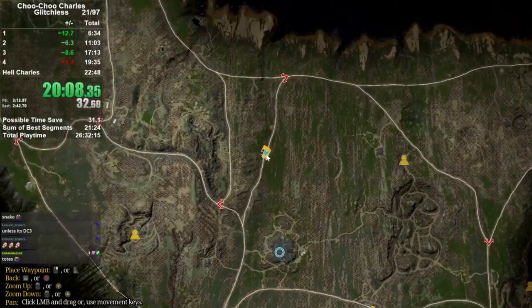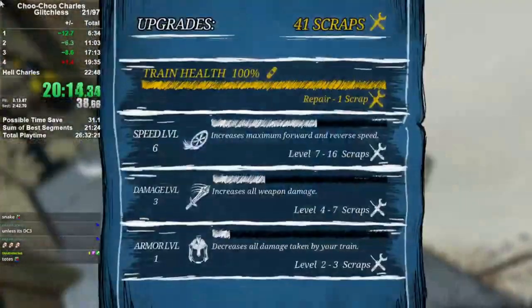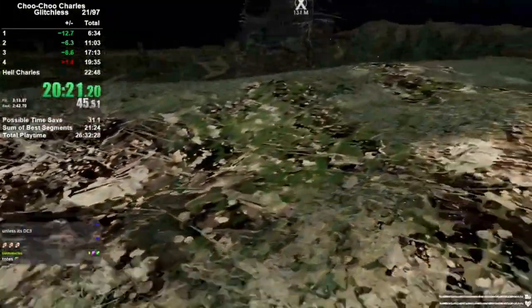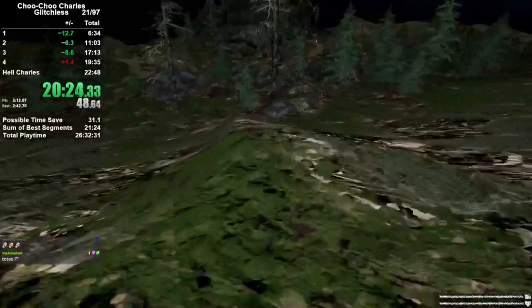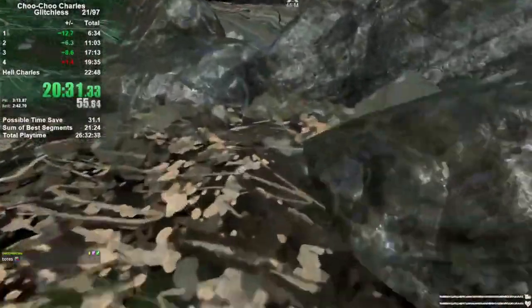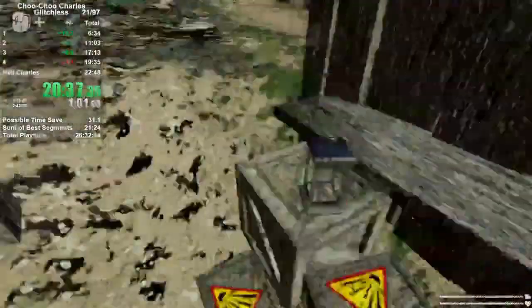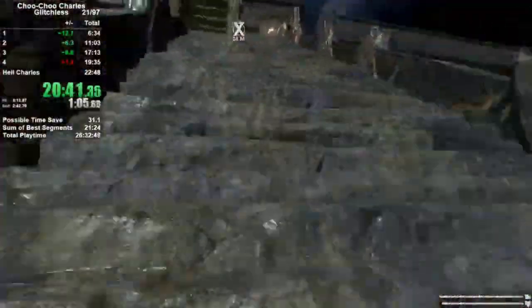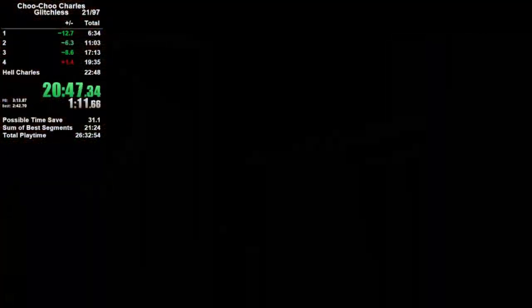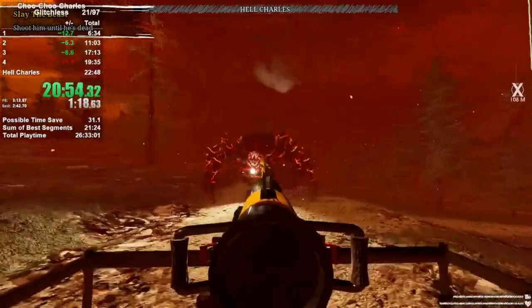We're going to have to deal with that big threat — the big burden of the run — which is of course Charles, or should I say Hell Charles. We jump out of the train one final time and make our way to a podium where we will use all of the Easter eggs, which will allow us to actually defeat Charles for good. But it turns him into a super angry, more aggressive version of himself. Open up the doors, run past the guys. Once you use them you're free. Immediately hit your train to get it going.